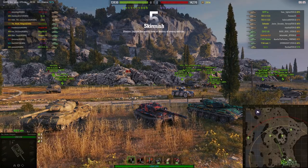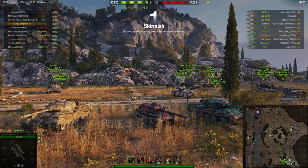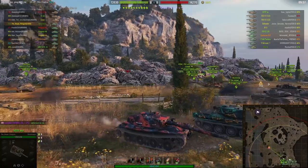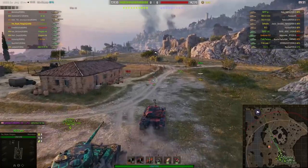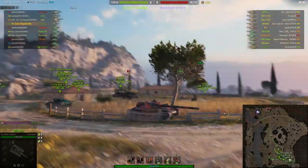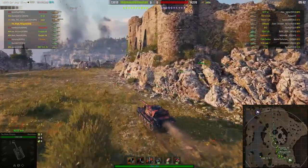Welcome back to WhatRTNibs with General Disturbance. This is a Bat-Chat Rask — a tier 8 French premium medium located on the South Spawn of Mines. It's under the command of the Royal Penguin and he's in a skirmish. We will do these because it's interesting to actually see how people get on in skirmish battles.